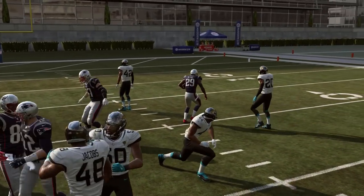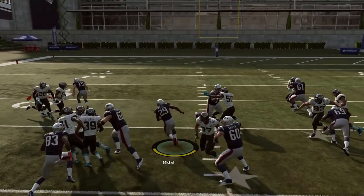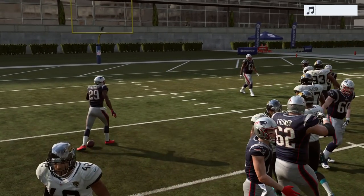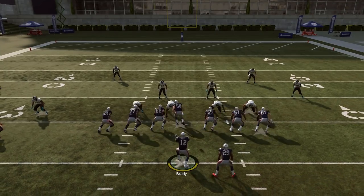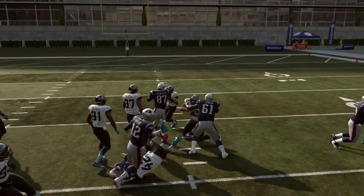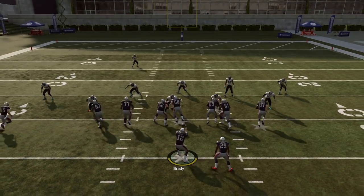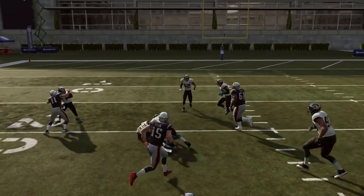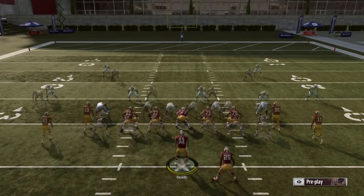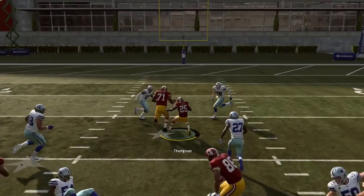Inside zone out of trips sets like trips tight end offset or just trips tight end — all these different offset-type formations — is still very effective. I went with gun A slot offset because I like the extra blocking of having that tight end on the left side to seal that edge defender, as opposed to getting block-shedded by a wide receiver trying to block a linebacker or defensive end. I think the gun A slot offset inside zone is probably the best shotgun inside zone run play.